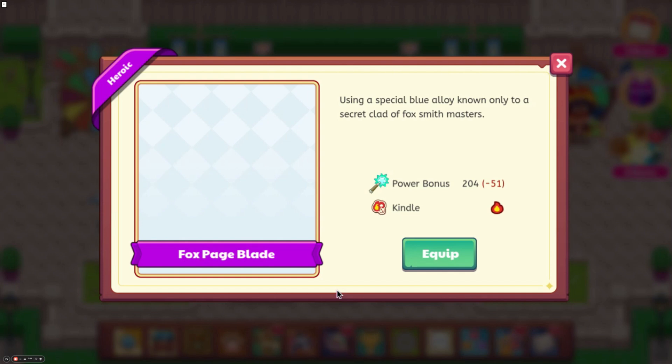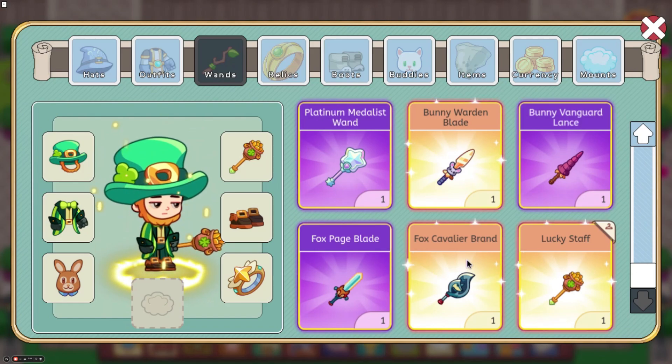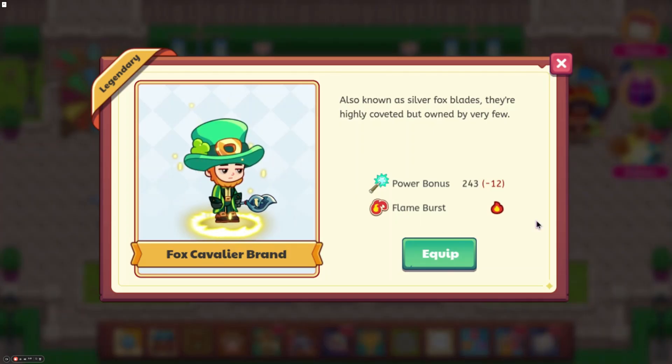Next up we have the Fox Page Blade, which does Kindle and has a power bonus of 204. This one does look pretty cool. But we also have the Fox Cavalier brand, which does Flame Burst and has a power bonus of 243.